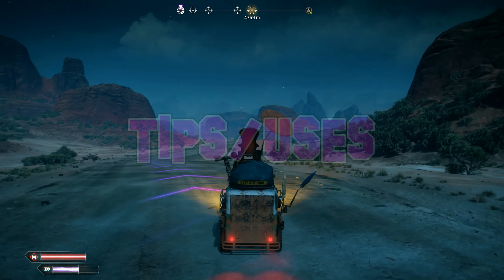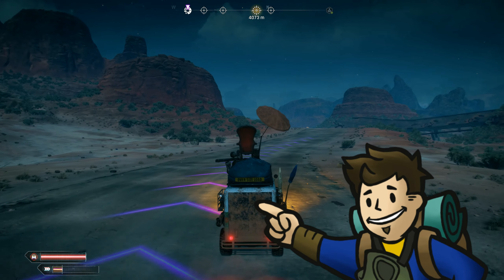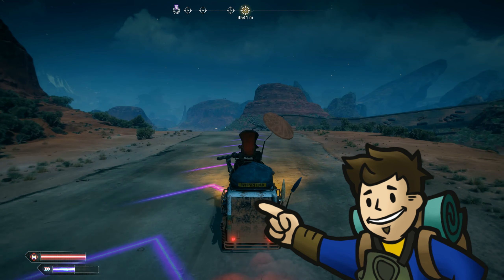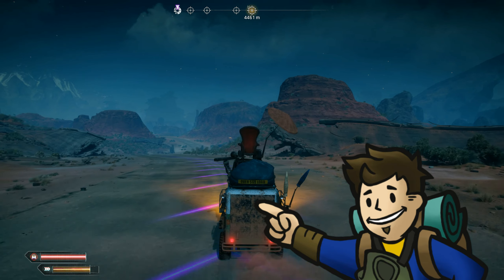The description of the Loquacious Wanderer is the main type of trading or cargo hauling vehicle in the wasteland. The Humble Hauler is what truly makes the Trade Coalition into the powerhouse that it is.